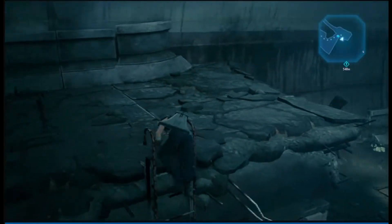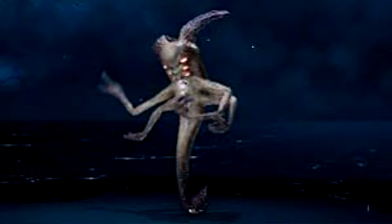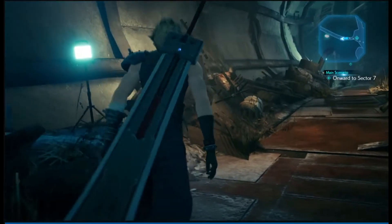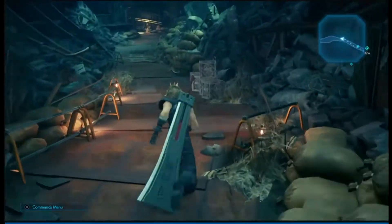Once you make your way through the Collapsed Expressway tunnel, you'll come across enemies such as the Ring Maw, Gorgers, Bandits, and others in the Sector Six Slums entrance area. You'll also see some boxes at the start which contain items.